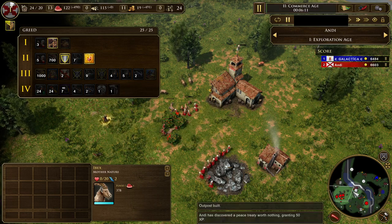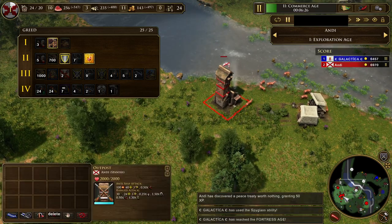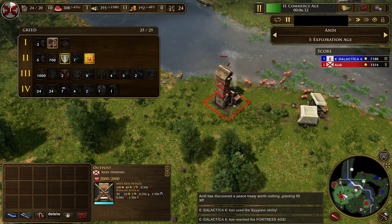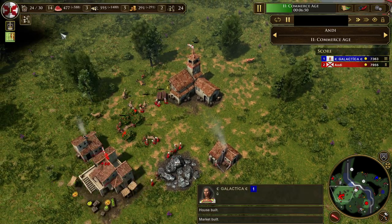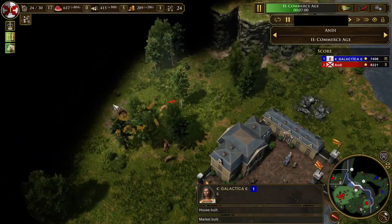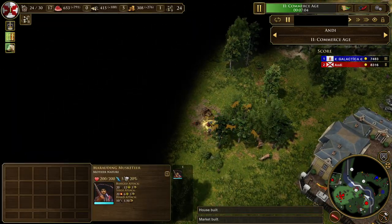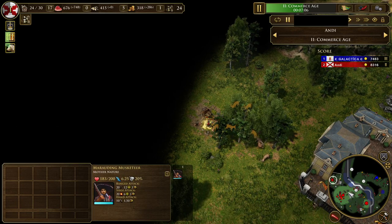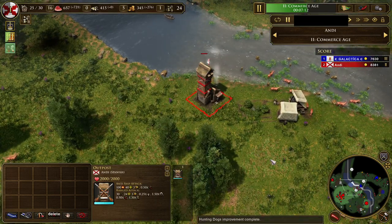If you're playing against something aggressive, you want to build an outpost in your base, then defend with the outpost and with militia, and maybe with the explorer. You might also need to make some dogs. In this game I'm playing against Portuguese, who really can't play that aggressively, so I felt confident to just go forward.